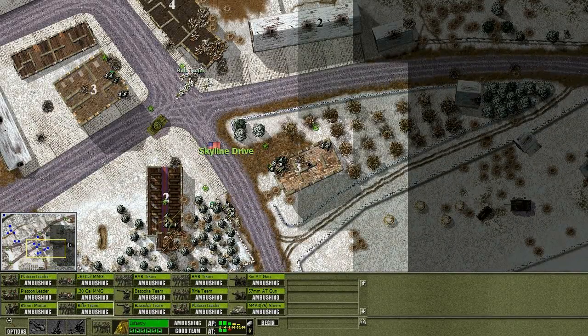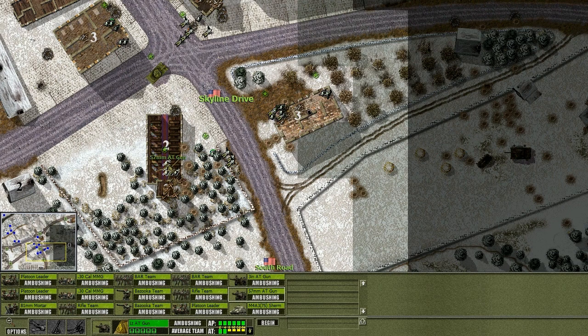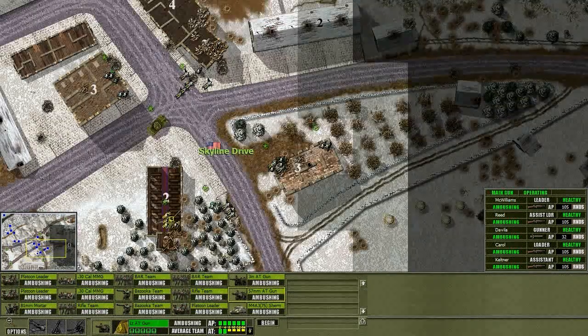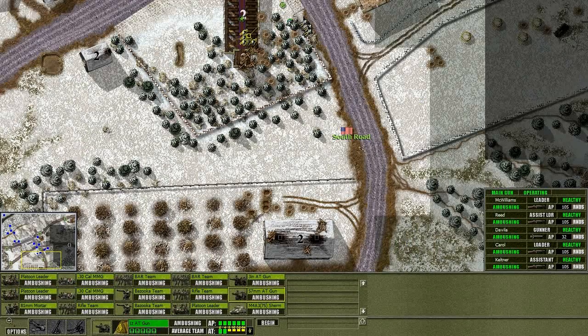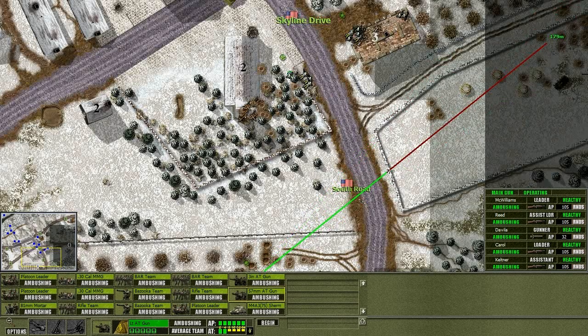What I need to do is get the AT gun sorted out. Where is this pointing exactly? It can barely hit this field, it can barely hit this road - what is it doing in there then? Not a very good spot for this thing. I think we'll just hide it behind these buildings over here, or we could put it down here again - that worked last time. We had a pretty good shot across the field where we took down a lot of armor.